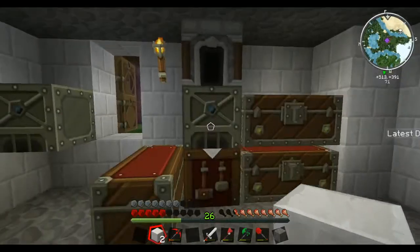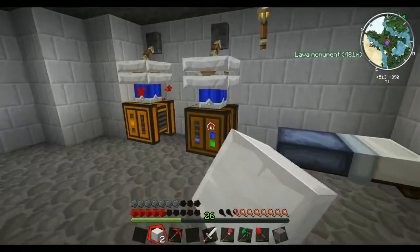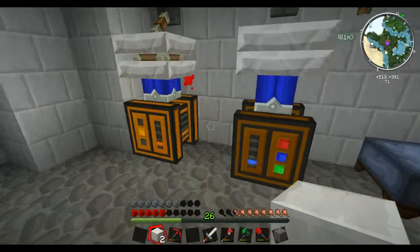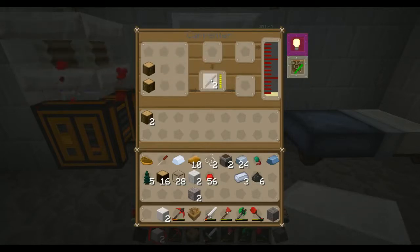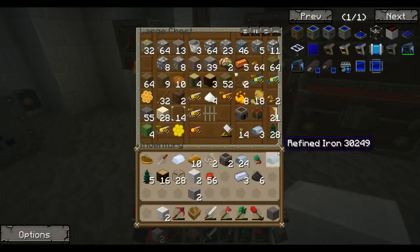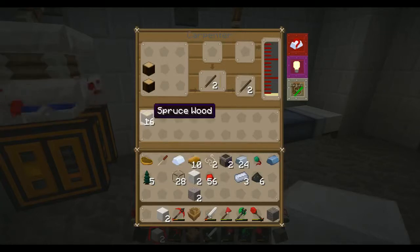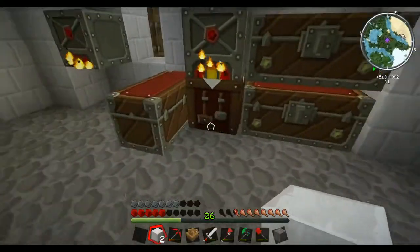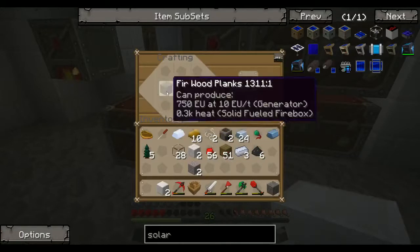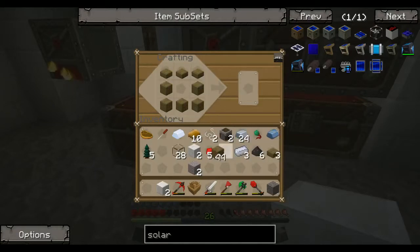We've got enough charcoal there — place 32 in there and the rest in here. Take the impregnated casing out. We've got the wood here, get some impregnated casing like that. The apiary doesn't start off like that at all — you need three slabs to go on top and normal wood around it, then we need our impregnated casing in the middle to create an apiary.